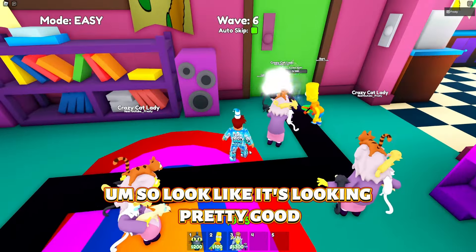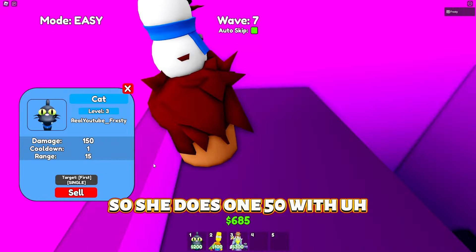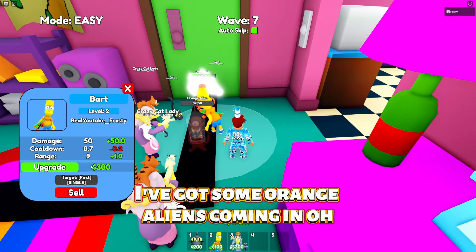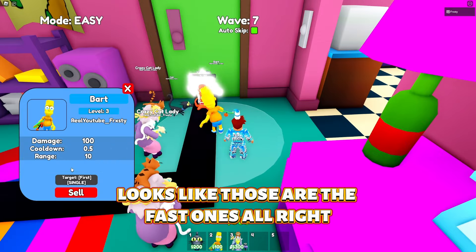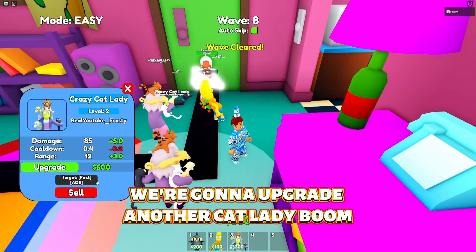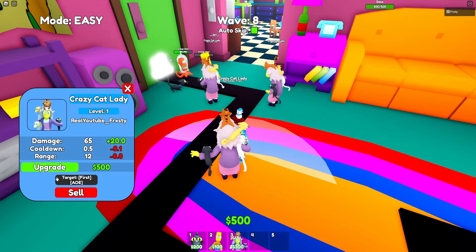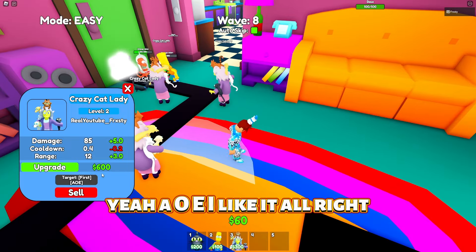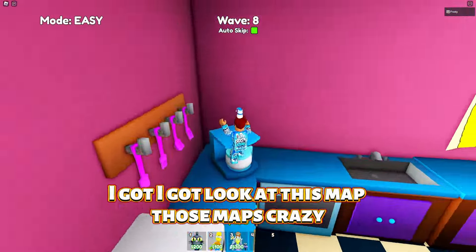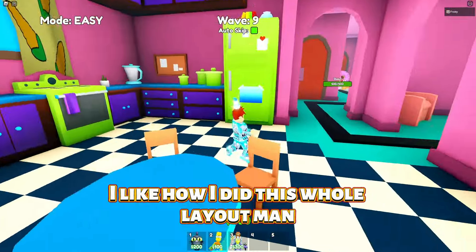I'll let you guys know if I get it — I'll see if I can get my own Frosty code like I did in Circus Tower Defense. It's looking pretty good. We're gonna upgrade our cat again. The cat maxes out at three — she does 150 damage. Bart's upgraded and does about 100. We're gonna upgrade another Cat Lady when we get a chance. I like that AOE. We just need 12 more waves. Look at this map — you can climb all around the Simpsons house, it's really big.